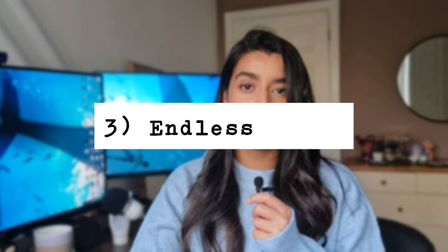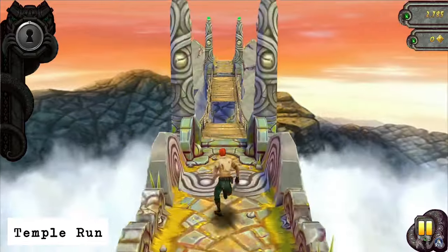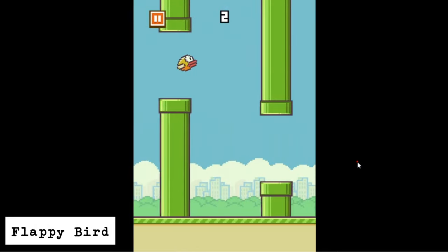The third type of game would be an endless game, for example Temple Run or Flappy Bird. These games involve a continuous and repetitive gameplay while trying to achieve the highest score possible. Something you could learn from this would include procedural level generation, and you can also include a scoring and reward system.